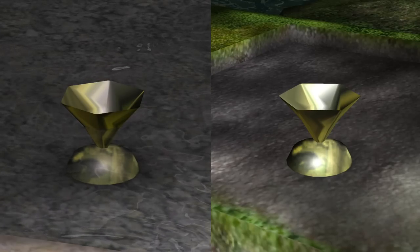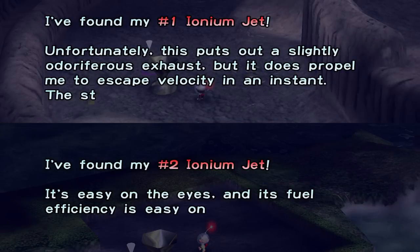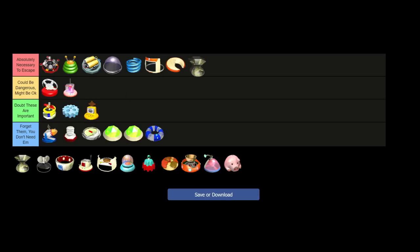Next are Ionium Jets 1 and 2, and it's reasonable to assume they are both essential, as their jets help propel the ship and presumably adjust its trajectory. That's two A tiers right there.